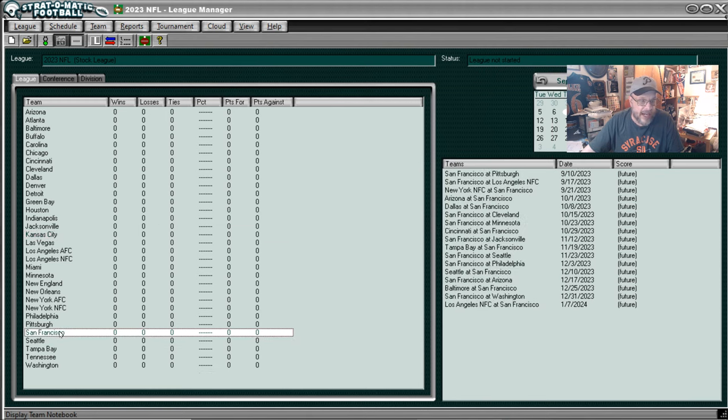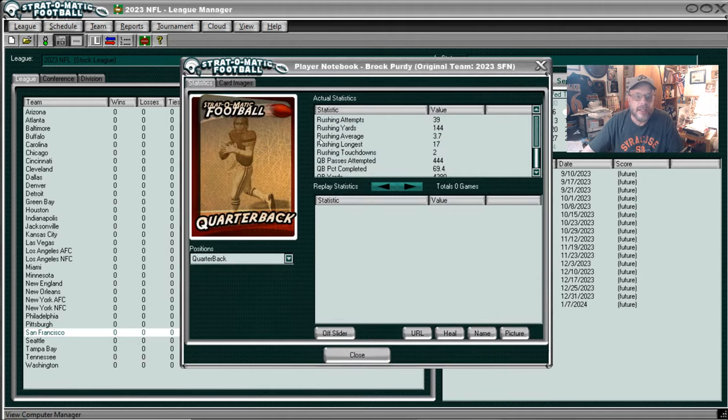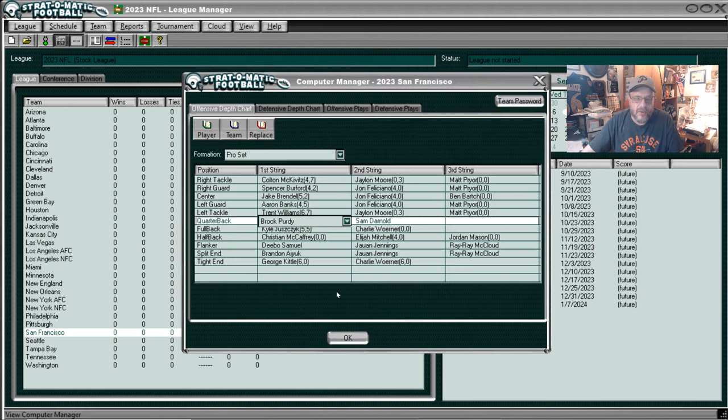We're going to look at my cousin Matt's favorite team — the San Francisco 49ers. Let's go look at Brock Purdy's card. There's his running card — he doesn't end run, he's got an okay must run. Nice passing card. I would say not quite as good as Mahomes, but it's kind of close, isn't it? So there you go, there's Purdy.